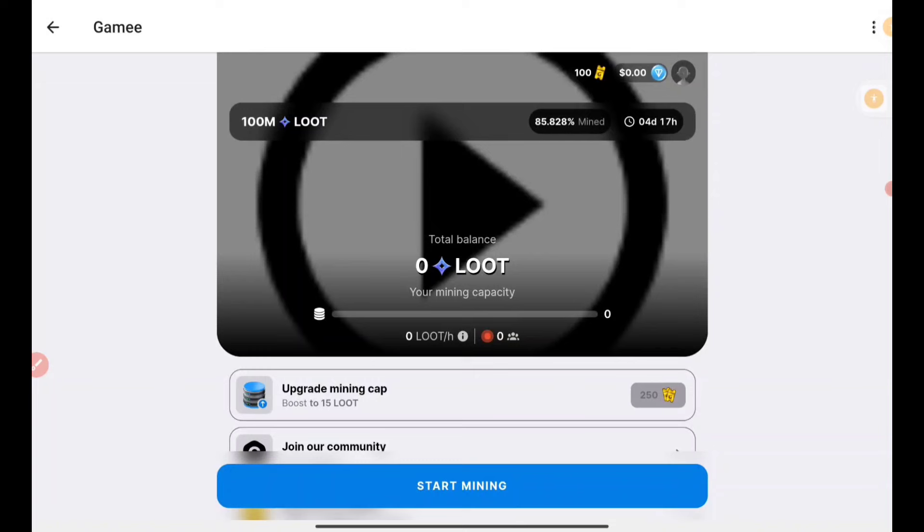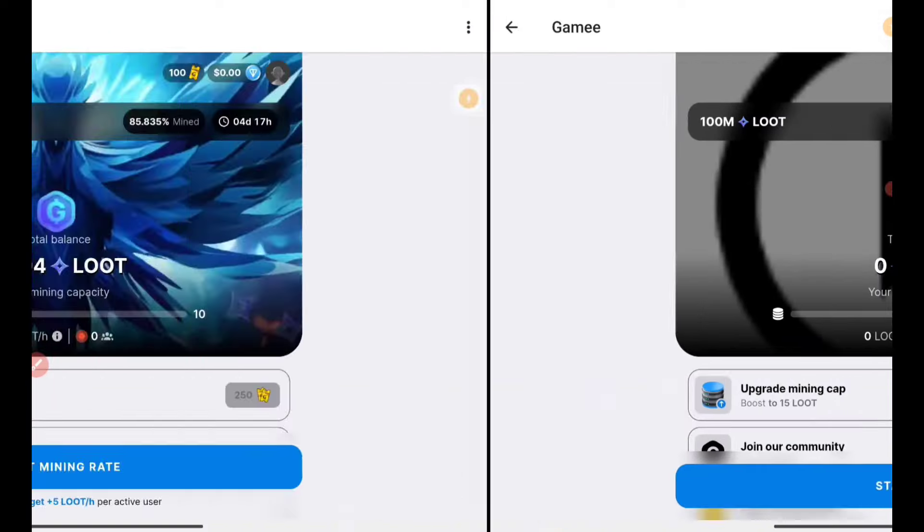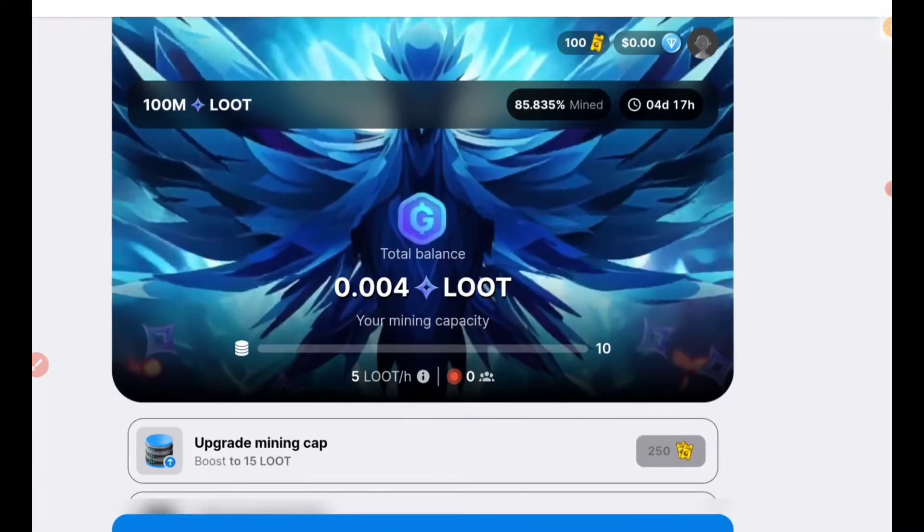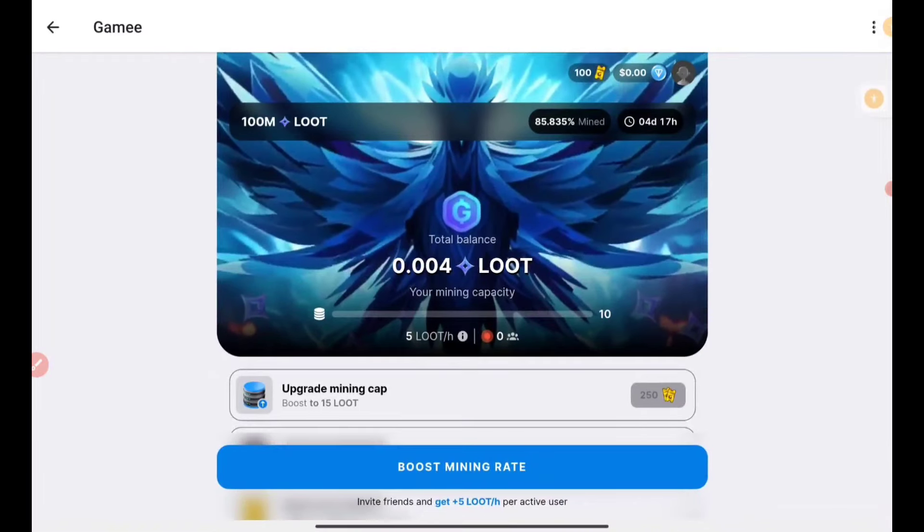Join quickly through the links — you'll find the links in the Telegram channel. Mine every day; you don't need to click every time. Every 24 hours you can check and start your mining. This is where you can start mining. Additionally, you can also earn the TON coin.